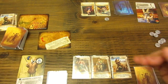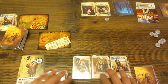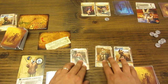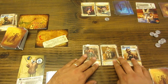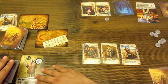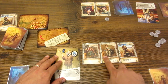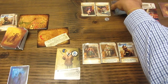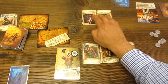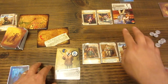Ahora ya inició la fase de tumba. Cada jugador va a enviar a explorar a los personajes que desee. Heinrich va a enviar a explorar a sus tres personajes, pero podría enviar solo dos o uno. También va a enviar a su explorador principal. Con eso está entrando con aproximadamente nueve puntos. Este jugador también decide entrar con todos sus aliados y también decide entrar con los exploradores. Ambos han entrado a la tumba.